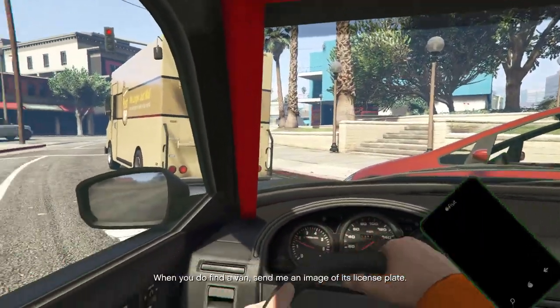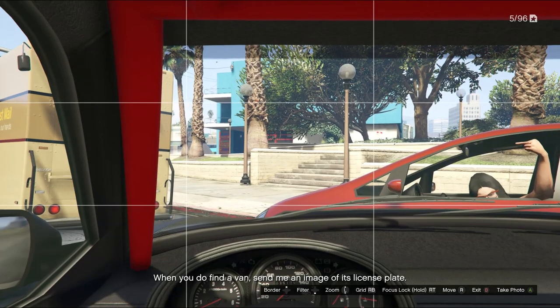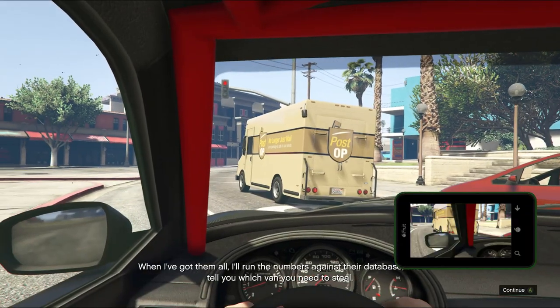When you do find a van, send me an image of its license plate. When I've got them all, I'll run the numbers against their database and tell you which van you need to steal.